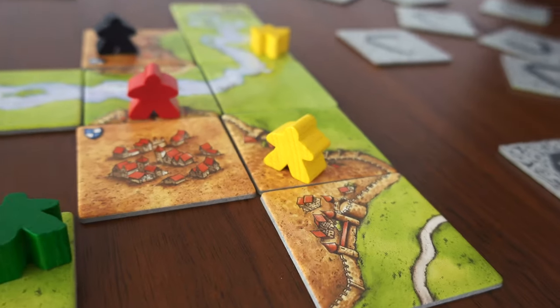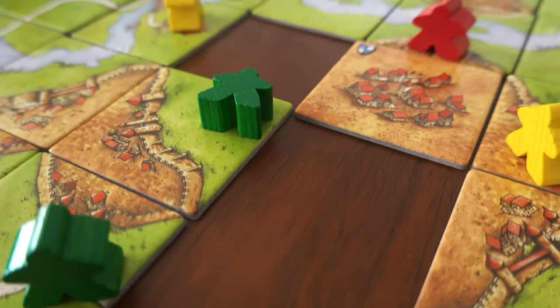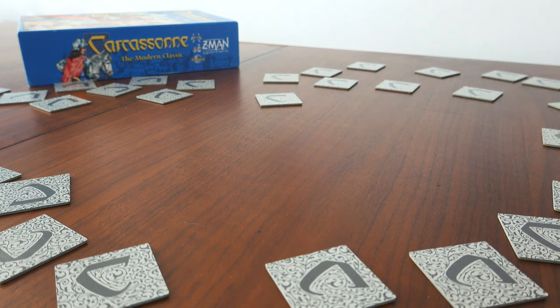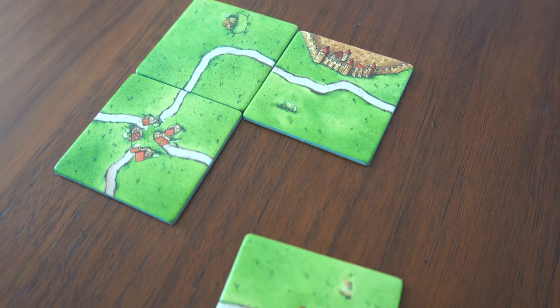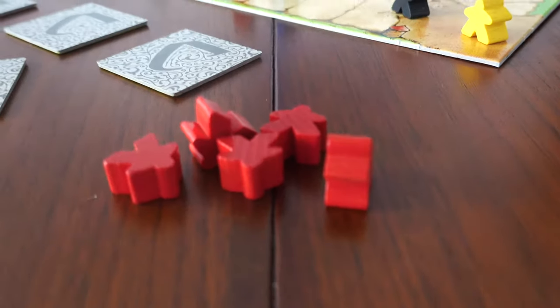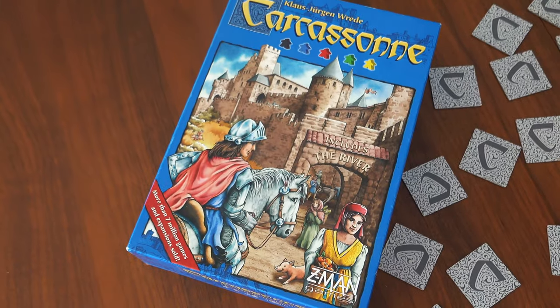they can be your score tracker, knights, thieves, monks, and last but not least, farmers. Starting from a barren tabletop, you take it in turns to place tiles, creating your collaborative version of the city of Carcassonne, wincing and celebrating as you and your opponents aid and sabotage each other's plans.